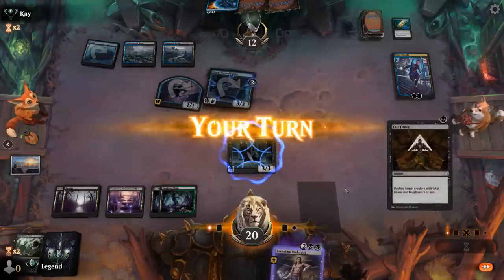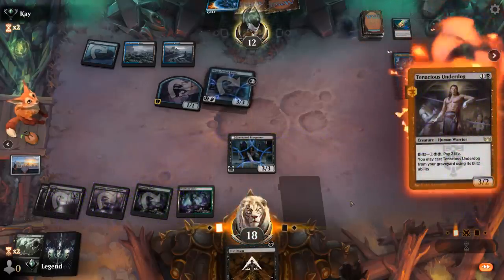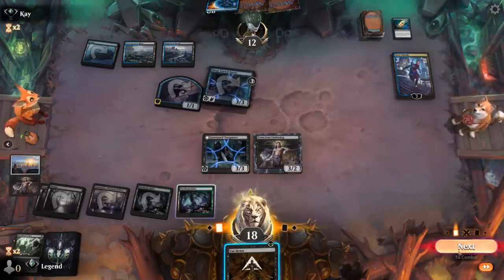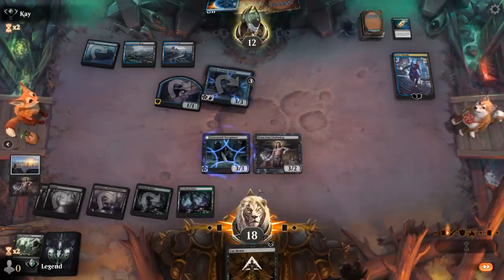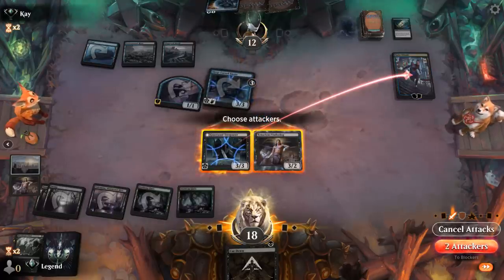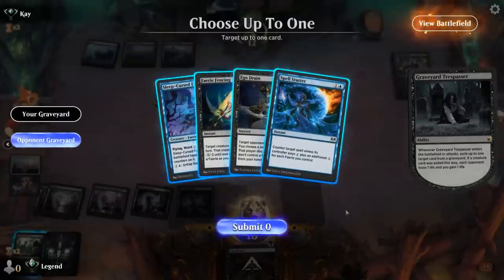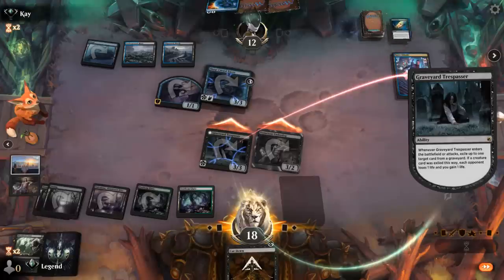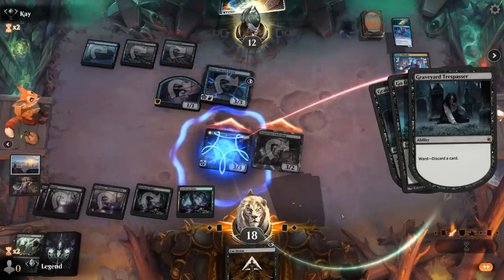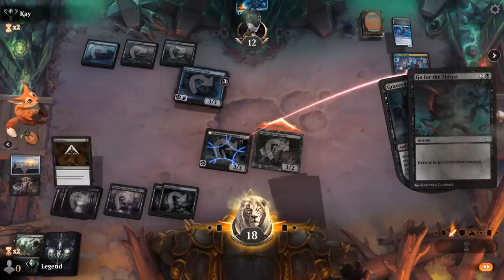A Sleep-Curse Fairy is next. Step one: Blitz Underdog — they could counter with Spell Stutter. I'll send Trespasser at Kaito, that way if they want to take it out they have to discard a card. If I Cut Down the ninja, Kaito doesn't get to draw for free next turn since Sleep-Curse Fairy isn't attacking. They did have a Go for the Throat — they'll have to discard. Cut Down the ninja, so Kaito is only looting next turn.